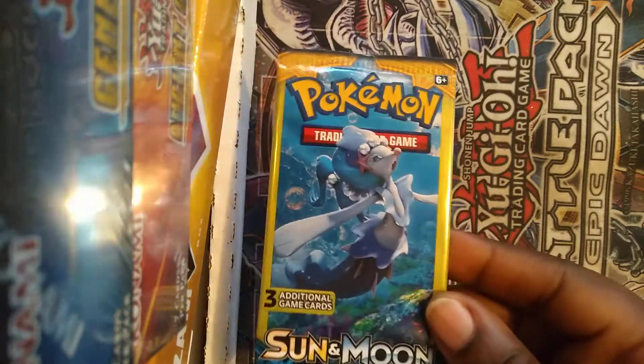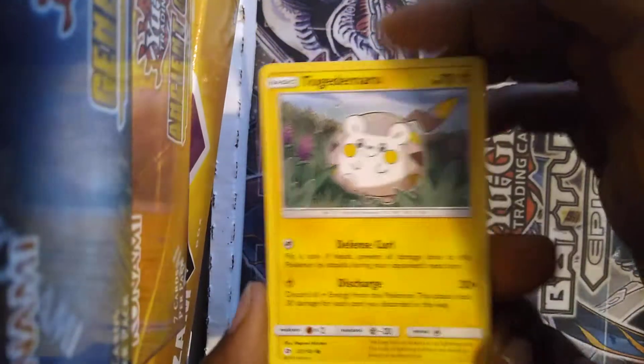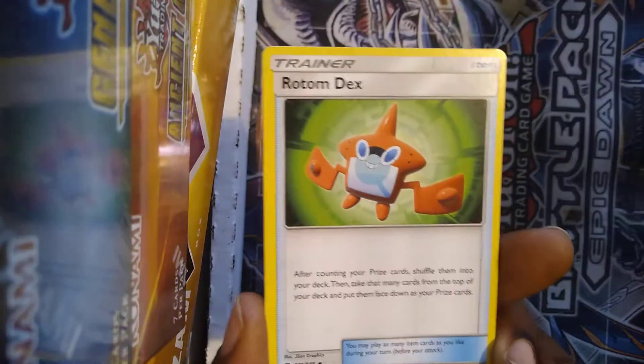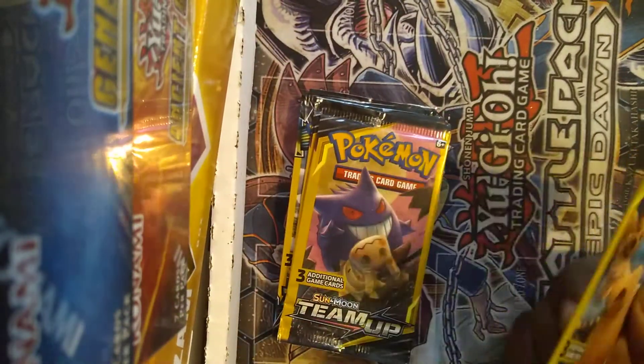Starting off with the Sun and Moon base set — the pre-Marin artwork is kind of pretty. I never really took the time to look at this one, which is weird because I'm really big on art in general, specifically card art. We got a Togedemaru, a Masquerain rare, Rotom Dex, and a throwaway card at the back.